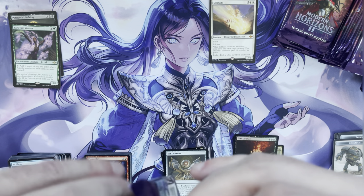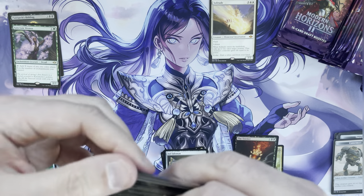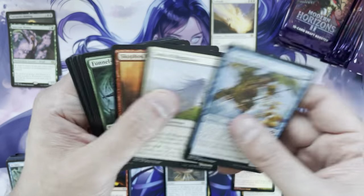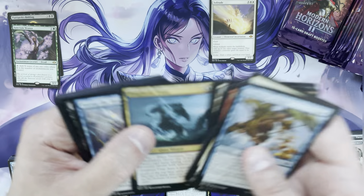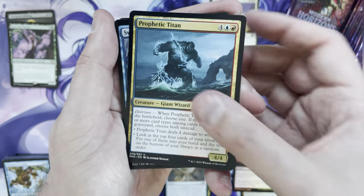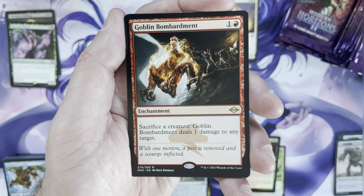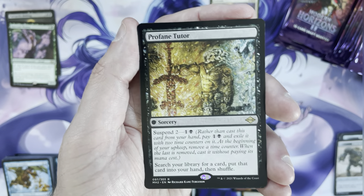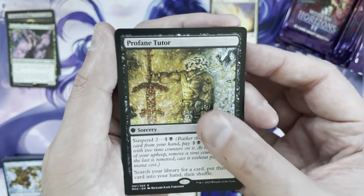In draft boxes we're probably going to see around four to six mythics on average, which seems typical. From the reprint slot we can get something like Mirari's Wake or even Cabal Coffers — that would be fantastic. Next: Prophetic Titan, Sweep the Skies, Shattering Auger, rare is a Goblin Bombardment, and then a Profane Tutor — probably about a $2 card but a playable one.